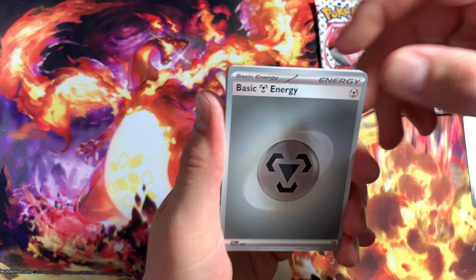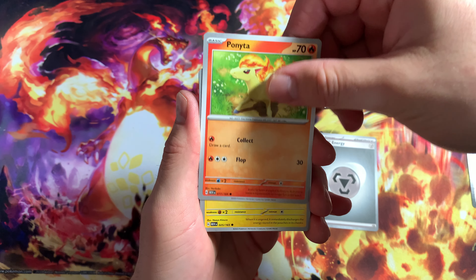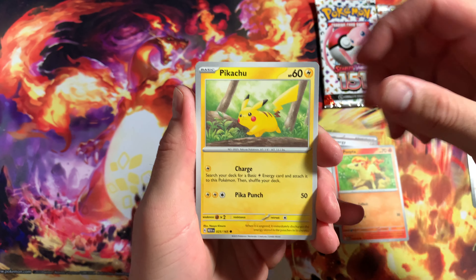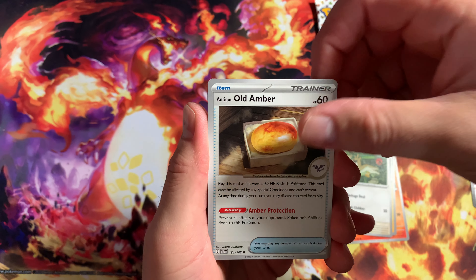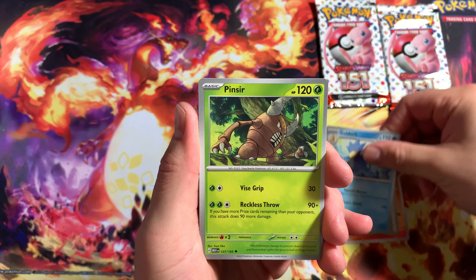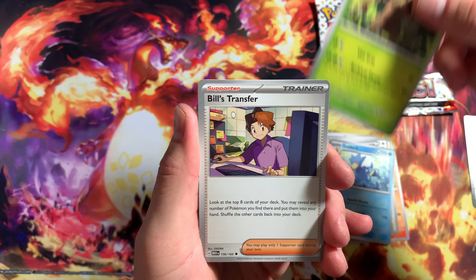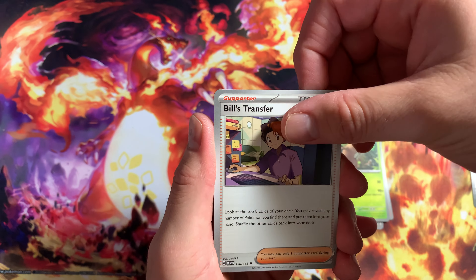Let's see what we get in this first pack. We got a Steel Energy, got a Ponyta, Pikachu already, Far-Fetched, Old Amber Gold deck - nice - and a Pinsir. These artworks are awesome too. They did a really good job here.